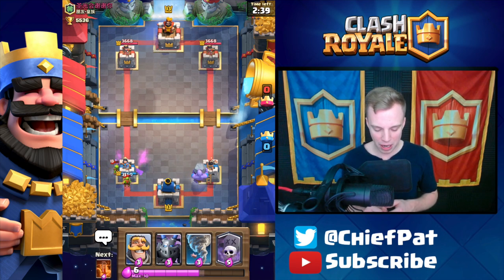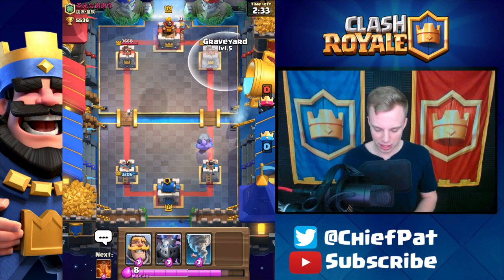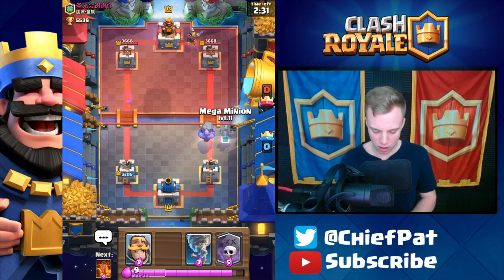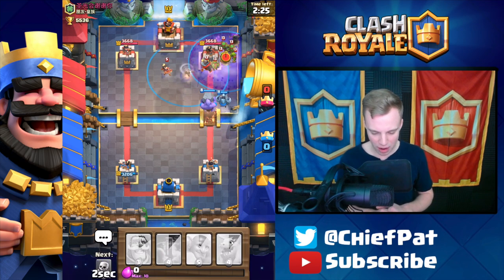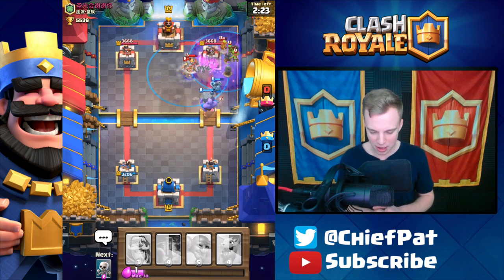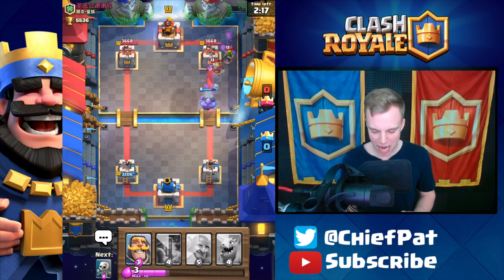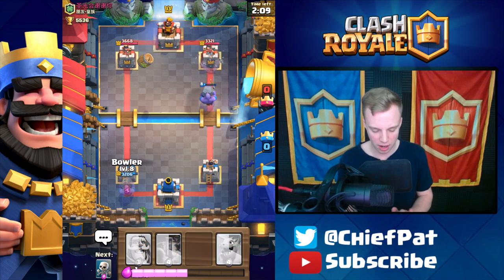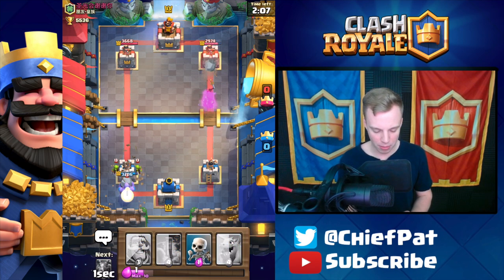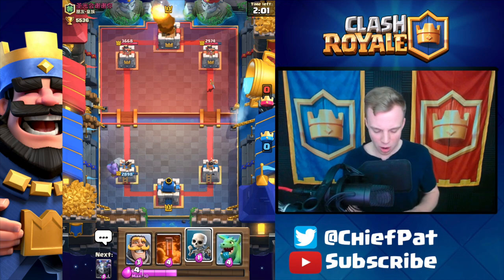Skeletons to help kill this Goblin Barrel right here — that's going to work out pretty well. We're probably playing one of those annoying cycle decks. Graveyard's going to go down now, this could be what we need. Let's tornado everything together right here — hopefully our Bowler can knock this stuff out. Bowler's going to lock onto that Princess, very nicely done. But we're not going to get too much tower damage. The Bowler's going to actually miss the tower and eventually lock on. It's going to be a little bit late on this Goblin Barrel. Interesting start to the game — we've been a little bit slow on our placements.